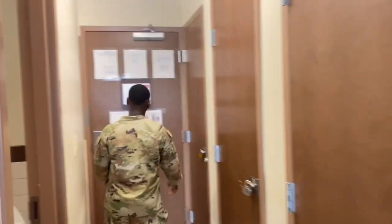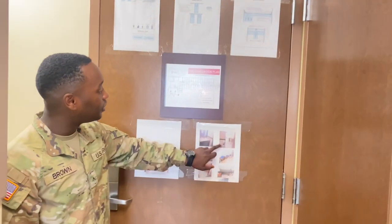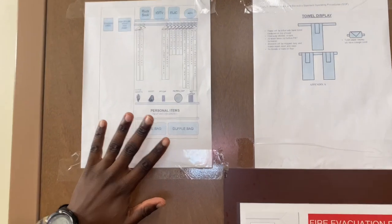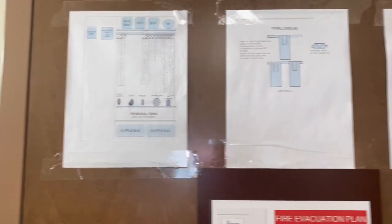If you don't know how to set up your room, the walls will tell you exactly how it's supposed to look. You basically follow those guidelines and you can't go wrong. This printout shows how your closet should look — just follow the posted standards.